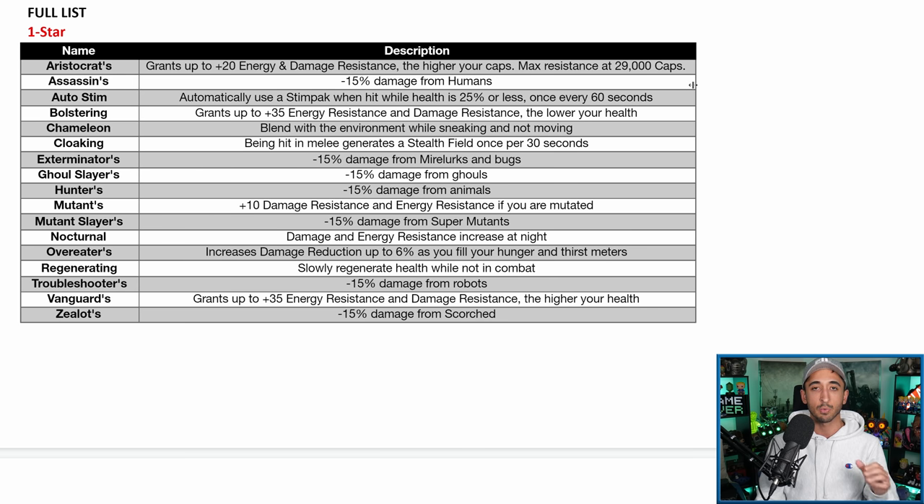Assassins gives less damage from humans — one of the lower-tier ones. Autostim automatically uses a Stimpak when hit while health is 25% or less, once every 60 seconds — useful if you're a bloodied build. Bolstering grants plus 35 energy and damage resistance at lower health — at below 20% health you get that full resistance. If you're bloodied, you might as well have Bolstering. If you're a full health build and not bloodied, then use Aristocrats instead to get your energy and damage resistance up without lowering your health — you just need over 29,000 caps.